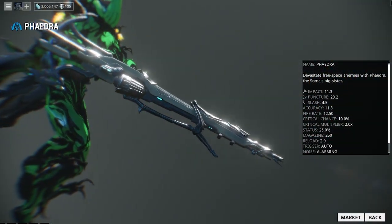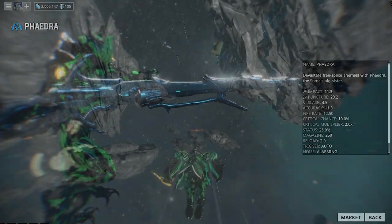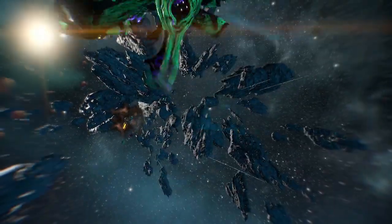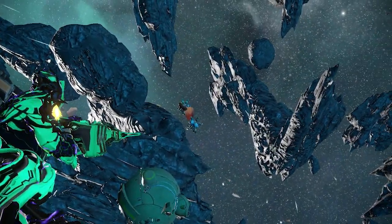Moving down the list, we have the Phaedra. The blueprint can be obtained in the market for 30,000 credits. The barrel will be obtained from the Arbiters of Hexis Syndicate, the receiver from the Perrin Sequence Syndicate, and the stock from the New Loka Syndicate. Credits to build will be 45,000, two Tellurium, 12 hours, and 50 Platinum to rush.